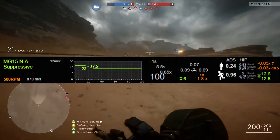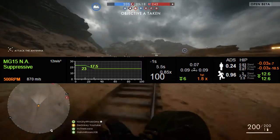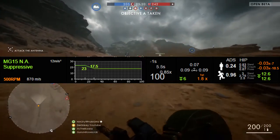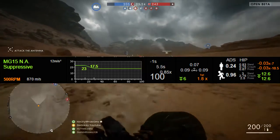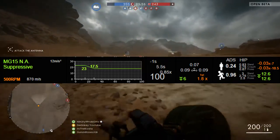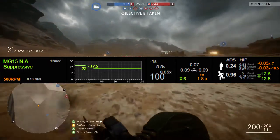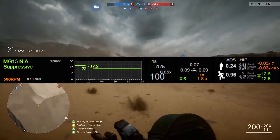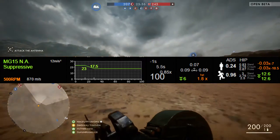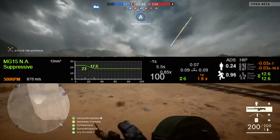The MG15 Suppressive has a rate of fire of 500 RPM, which is really good for an LMG in this game. Its muzzle velocity is 870 meters per second.